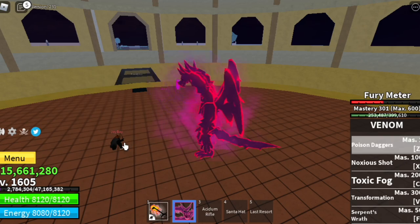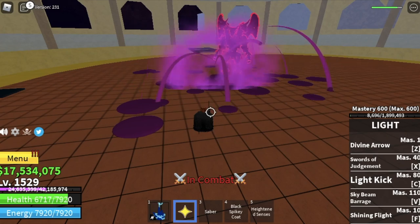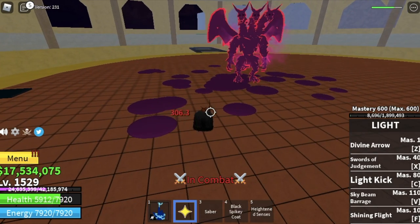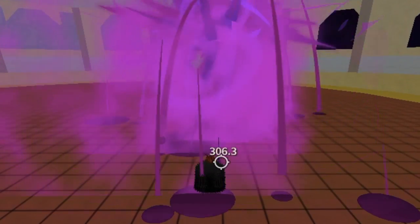Next, we have the Poison Dagger. This skill will knock you back, so make sure if you're going to use it, use it from the top — either fly or jump — to make sure you damage your enemy properly. Those Venom Pulses will also damage the enemy if they walk on them.